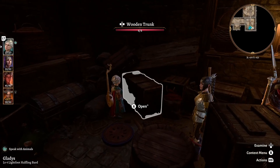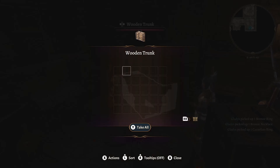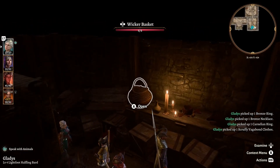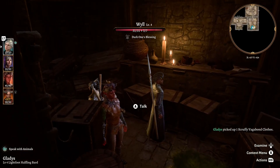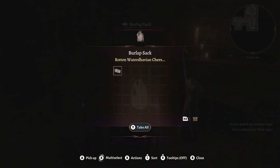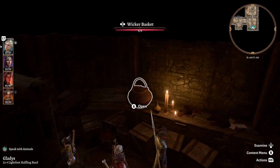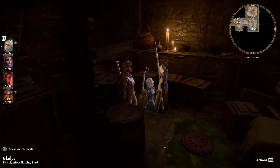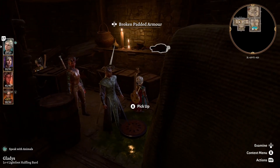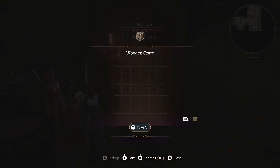All right, so we got our treasure here. I was gonna say I'll probably take a moment and go through the rest of these crates, which I'm very glad that I did. And then after this, we actually need to go back to the Emerald Grove because Karlach is having some overheating issues.